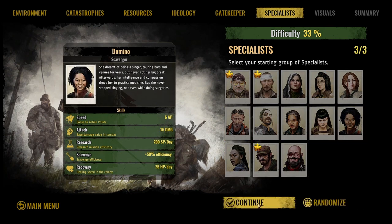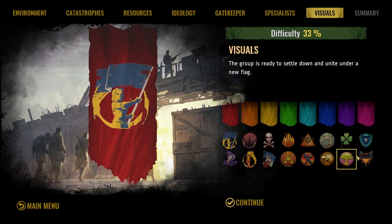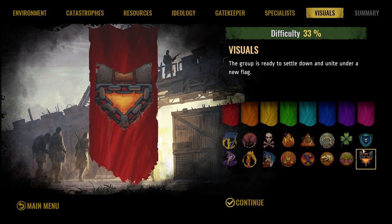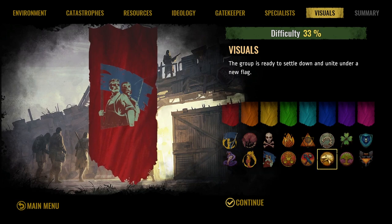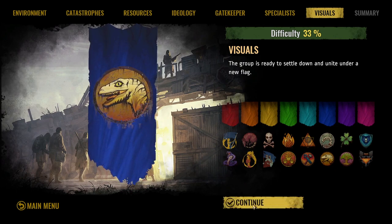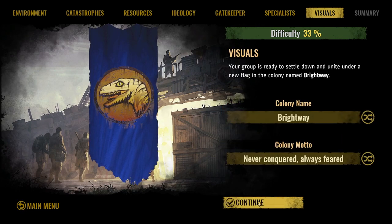Now we can also design the flag for our camp. Let's see if our dinosaur logo is in here — it certainly is. There are other logos to choose from to design your banner, which will appear on your camp. This one has been in the game for a long time — kind of suspicious, kind of sus. I still like to think it's me, though they've never confirmed it.